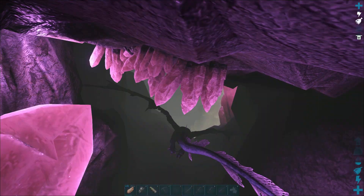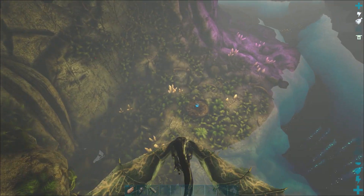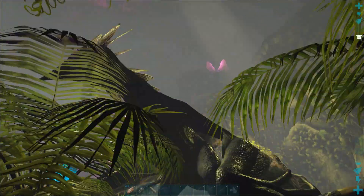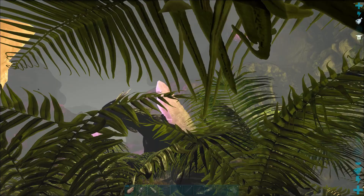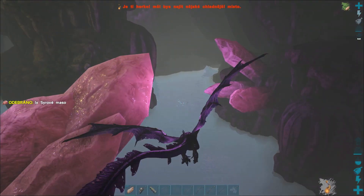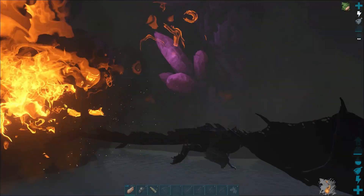So you have to explore for a bit. If you get wyverns on you, you can try to use the crystal passage — most of the time they will leave you there. Alternatively you can exit the cave by the entrance, but the risk is that the following wyverns will be waiting at the entrance when you go back in.